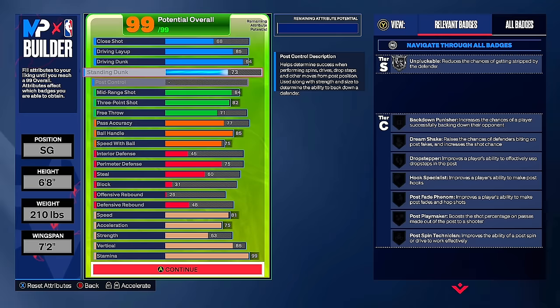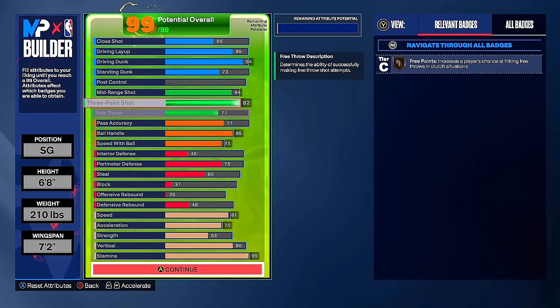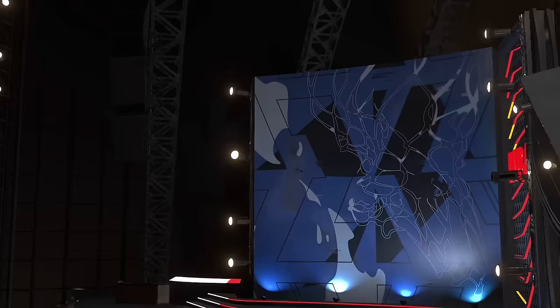Under shooting, we have an 84 mid-range and an 82 three-pointer — that is perfect. We get all the good badges and we get Tracy McGrady base by default. Once you pick an NBA template, you get all of their animations, so we already have Tracy McGrady equipped — we are literally going to make every shot. Pass accuracy of 77, ball handle at 85 so we can speed boost, speed ball handle at 75. Perimeter defense of 75, steal of 60, bronze interceptor. Physicals: 81 speed, 75 acceleration, 85 vertical, 99 stamina. This is actually a really good build — kind of like my 6'8" demigod build. I'm really hyped to get this to 99 overall.